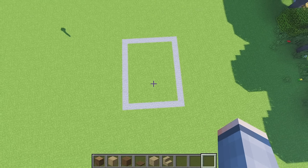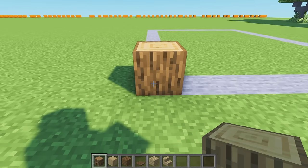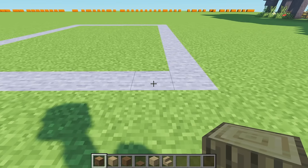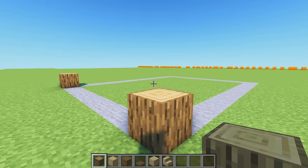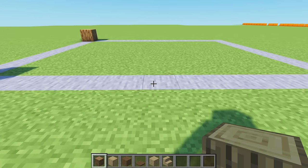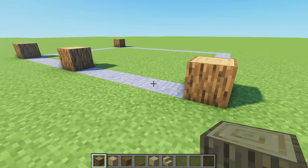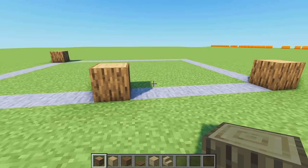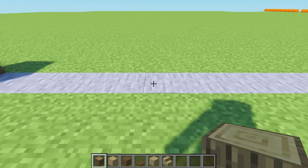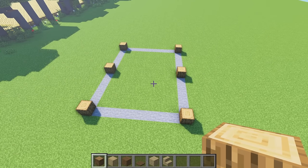First block we're going to be using is oak logs. Place one on the corner, then count one through eight and on the ninth block place another. Then jump one through five and on the sixth block place another oak log, and again one through five and on the sixth block place another. We should have a five block gap between each of our oak logs. On the other side repeat this, giving us all four corners.